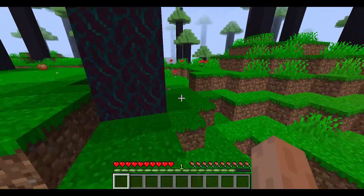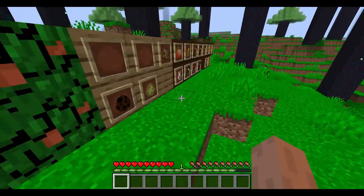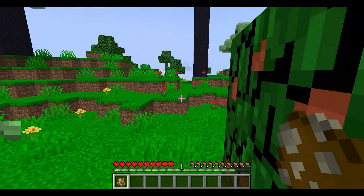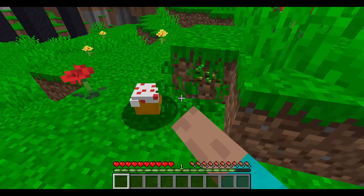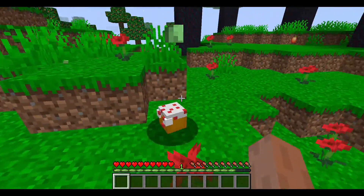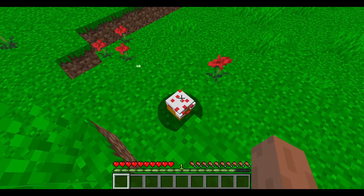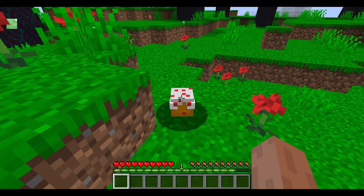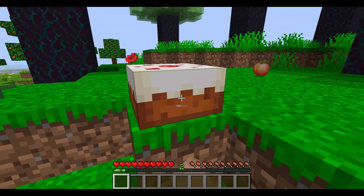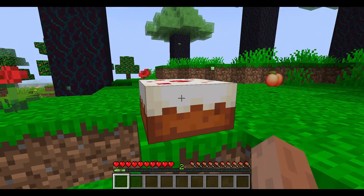Anyways, we come back to the mod showcase table and we have the cake slime spawn egg. These guys spawn in the cake biome where the trees are made of cake. At the end I'll be showing off all of these biomes, so stay tuned. This is the cake slime and it drops a cake — if you pat him too hard you can eat the cake. Of course it's a normal cake.